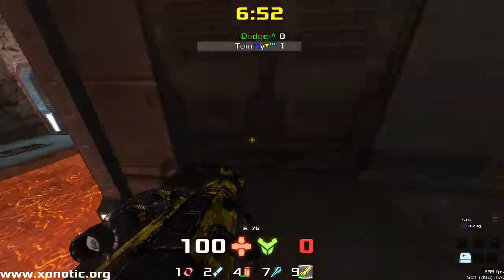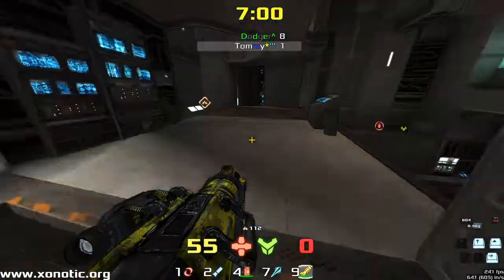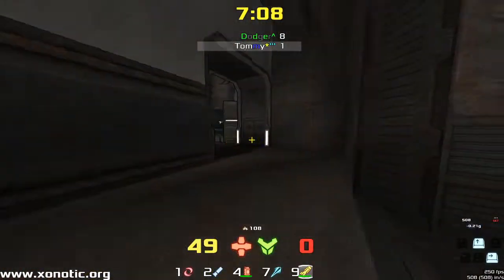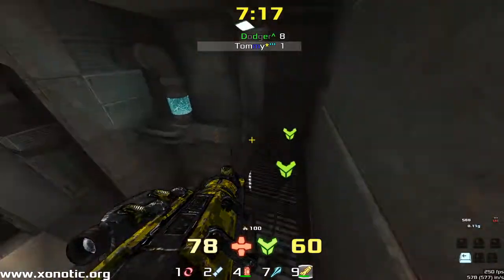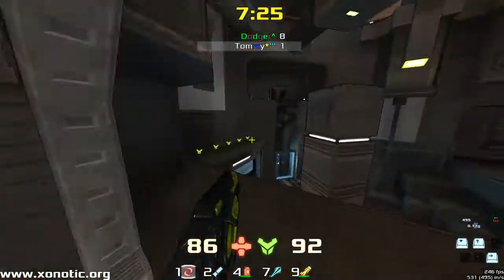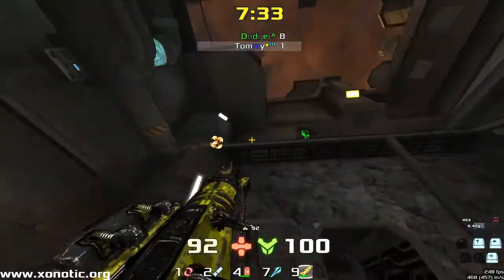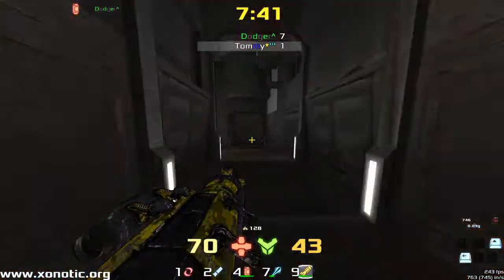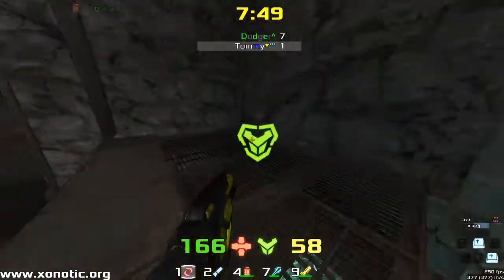Nice shot from Dodger there. Tommy needs to be careful — 80 health is your marker in this game, really. If you've got less than 80 health, you're going to get taken out. What on earth is Tommy doing? He appears to have forgotten he's playing a duel and is trying to play Clan Arena. He may have considered this game a loss and is just trying to have some fun with it. He seems to be playing quite a ridiculous game of Xenotic, but the movement options in this game are incredible — extremely satisfying to pull off, especially where you have to manage your health. Whereas you can practice them for free in Clan Arena with all weapons and all health from the start.